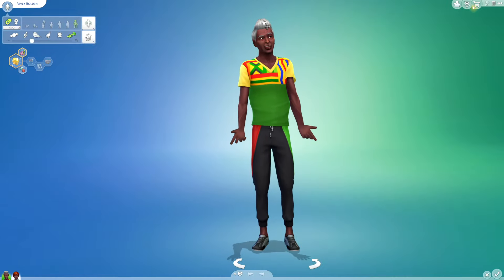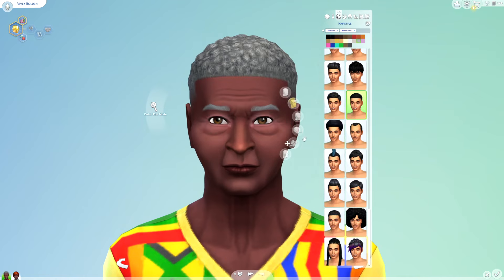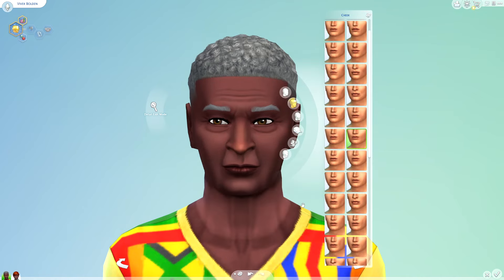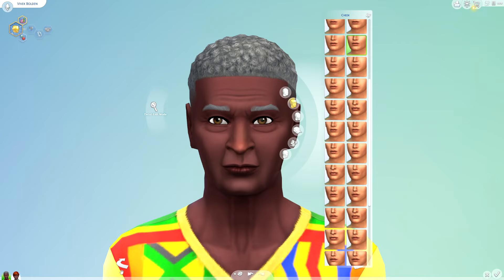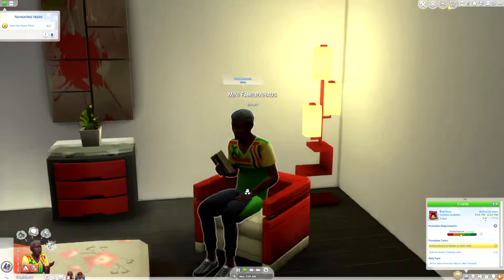Then you just click on his hair and change his hair to whatever hair you think would make your guy look the best. There we go — now my guy's hair is changed.